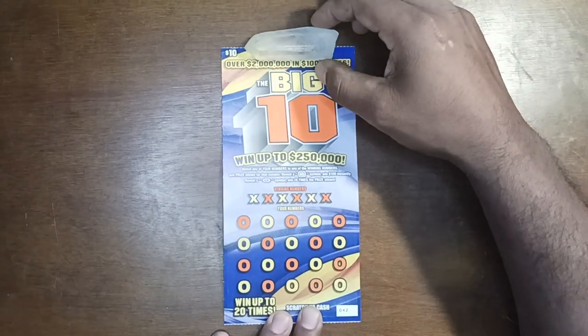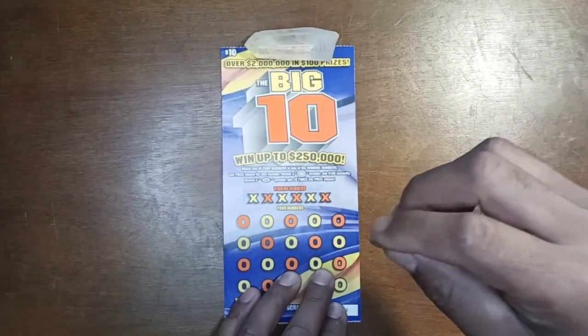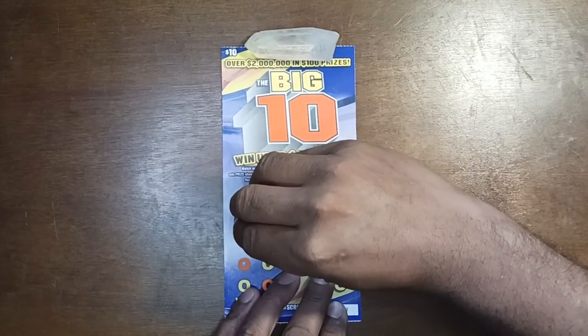Right into it — right behind the quarters. I like to do my numbers first and go to the winning numbers to see if we got any of the symbols under them.